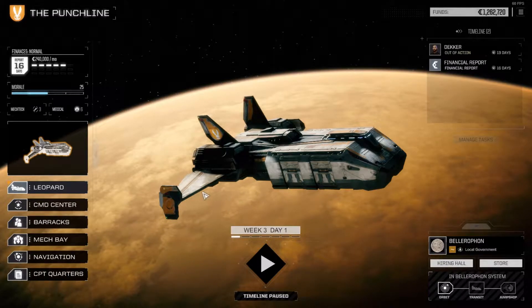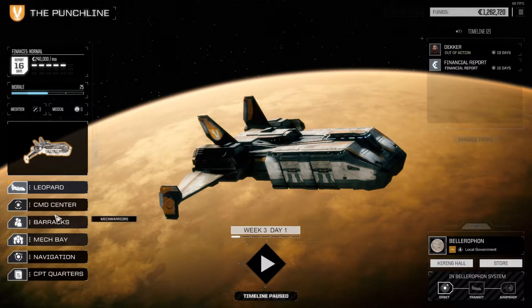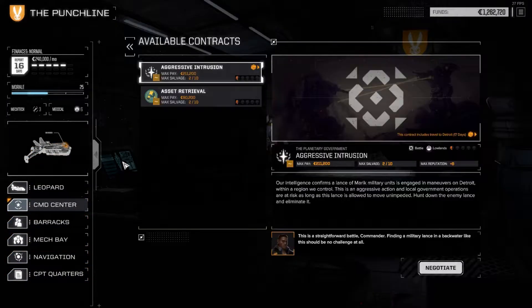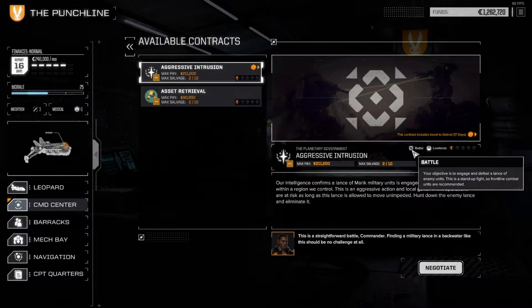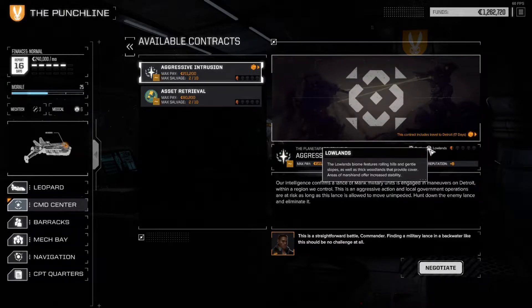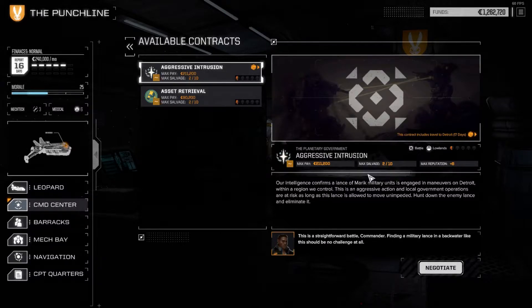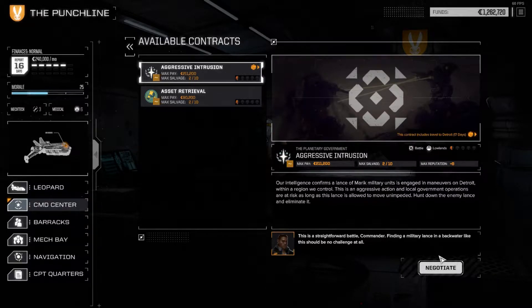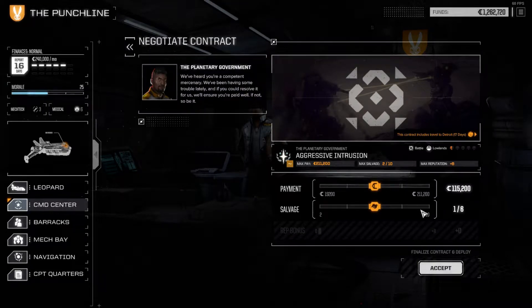Welcome back, we're still in BattleTech. We succeeded in the last mission and now it's time to pick a contract. We're going to go for this aggressive intrusion in some lowlands. Pay attention to these things when picking missions - the battle is just the objective, then you get the environment. This is particularly important for heat management and what loadout you bring. In a mountainous area it might be worth bringing jump jets. We'll take this mission.